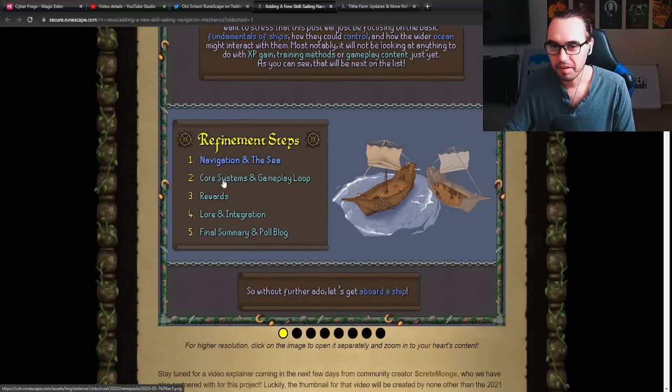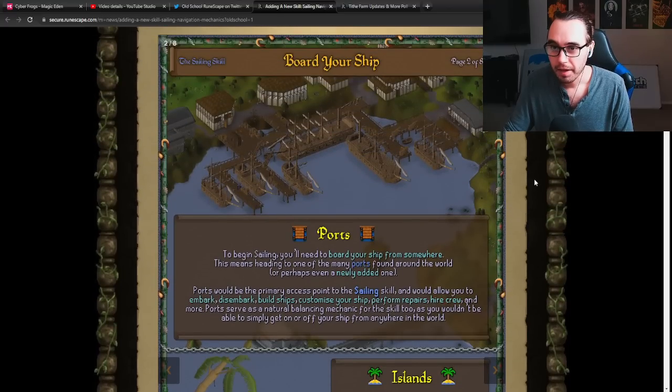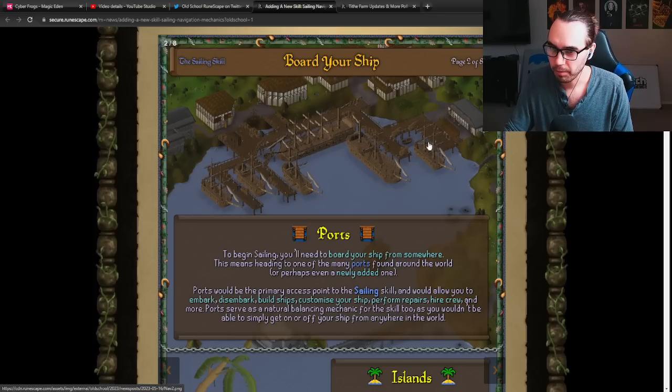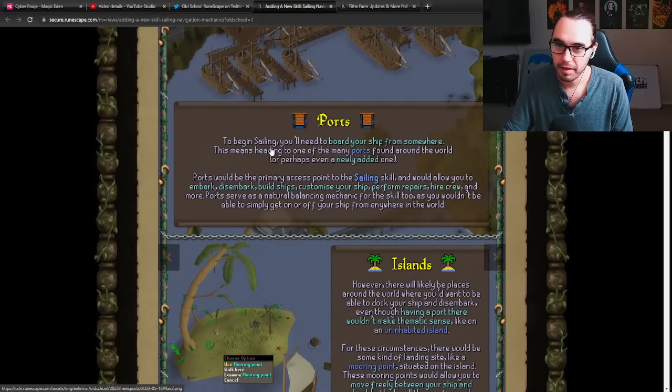Refinement steps: navigating the sea, core system and gameplay loops, rewards, lore and integration, and final summary. So looking at ports — here are the ports. To begin sailing, you'll need to board your ship from somewhere, obviously a port. Ports would be the primary access point to the sailing skill, allowing you to embark, disembark, build ships, and customize your ship.